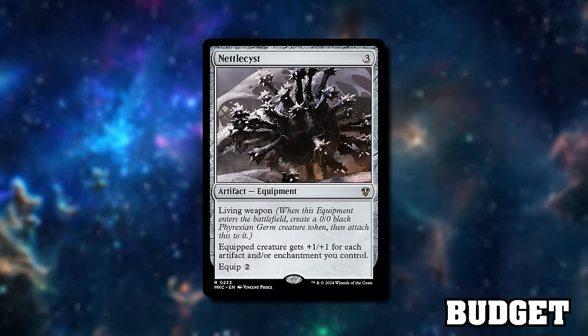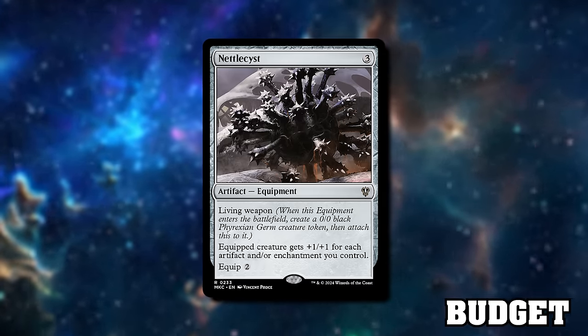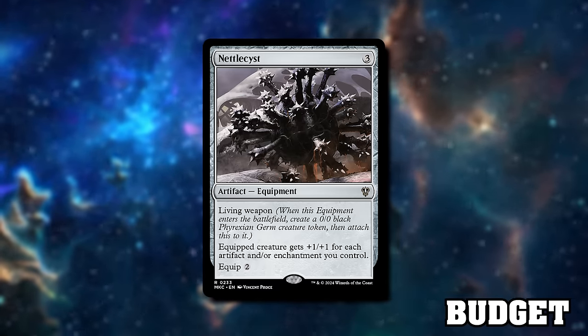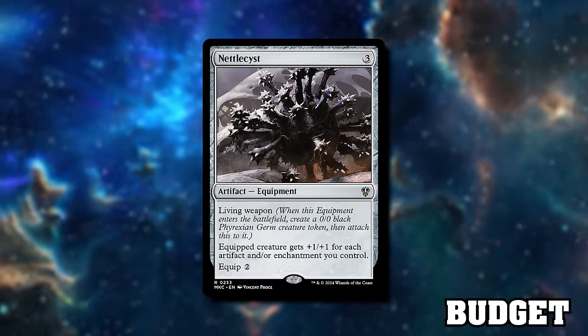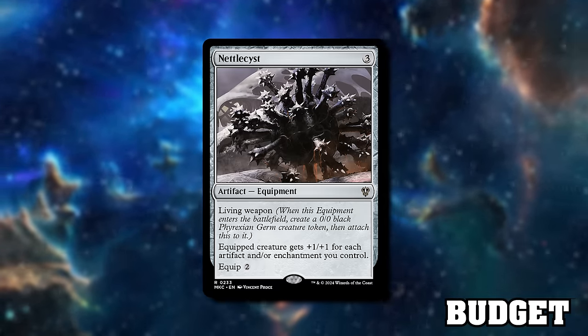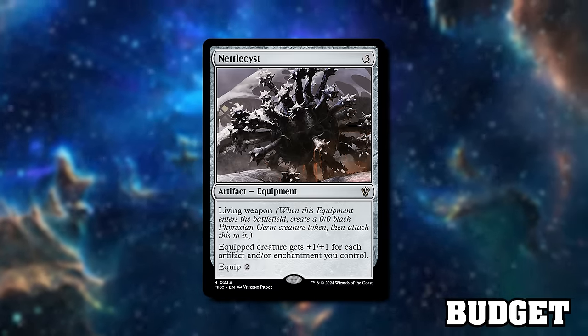Last of the includes for both types of deck is Nettlecyst. It's an equipment that comes into play and creates a living token attached to it — plus one, plus one to anything attached to it, including the living weapon token. Nettlecyst is good in both versions of the deck because it grows from both enchantments and equipment. The fact that it brings a body with it is good. Note that bestow creatures aren't always in the bin, so they don't get brought back by Dogmeat — I'm avoiding bestow creatures for now.